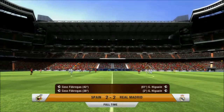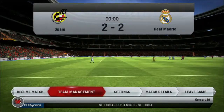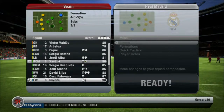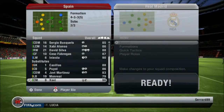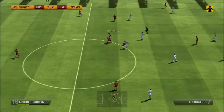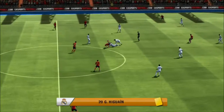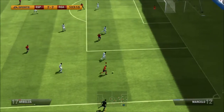Me and my opponent agreed to go to extra time and penalties. I used this opportunity to do a substitution — I know I shouldn't substitute Xavi because he's one of the best players in the team, but he was getting a bit tired and I thought I needed some fresh legs. I put Mata on instead and he played pretty well for the time he got. And here's a yellow card for Higuain — unfortunately it wasn't a red because he was obviously playing really well.